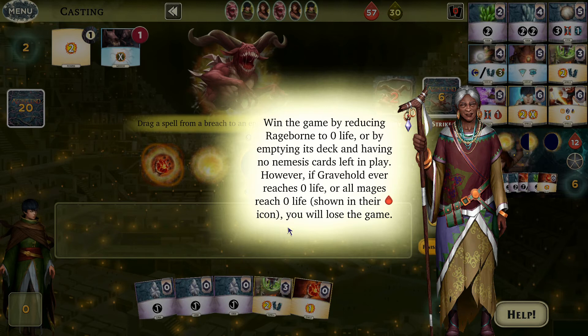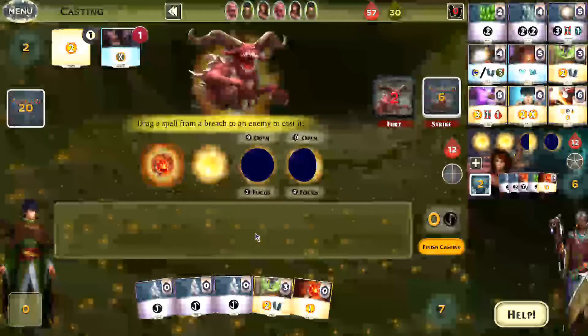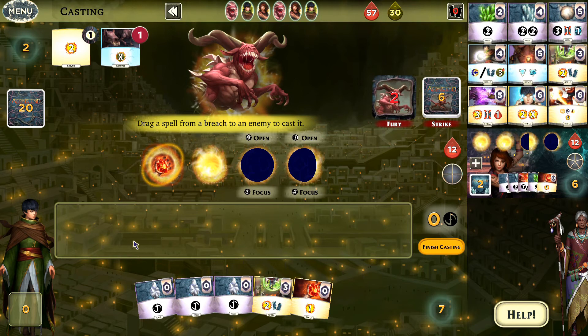Our goal is to reduce Rageborn to zero life by emptying its deck so it has no nemesis cards left in play. However, if Gravehold ever reaches zero life, or all mages reach zero life as shown in their health meters, you will lose the game. Jian has 12 health. Interestingly, if Jian goes to zero health she can still continue to play, but if both mages go down to zero it's game over. If Jian goes to zero and has to take further damage, that damage is applied to Gravehold instead.